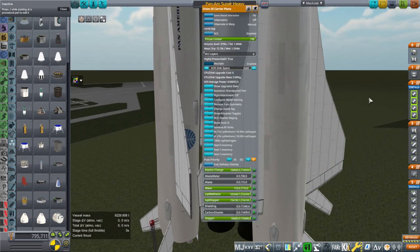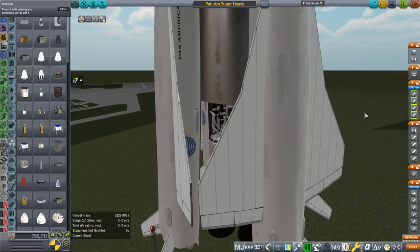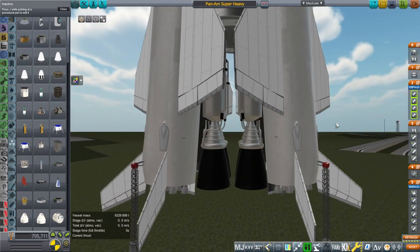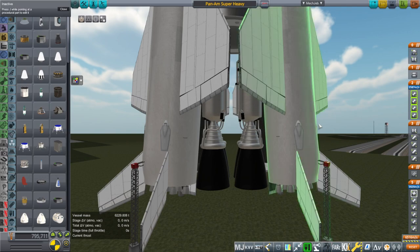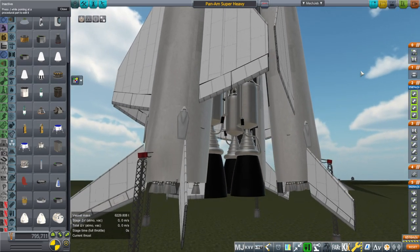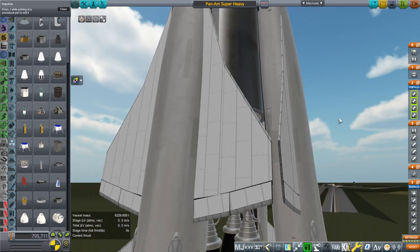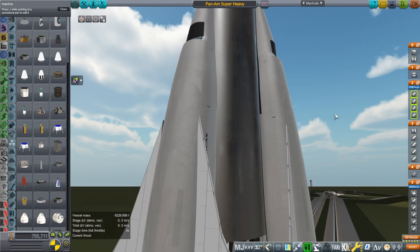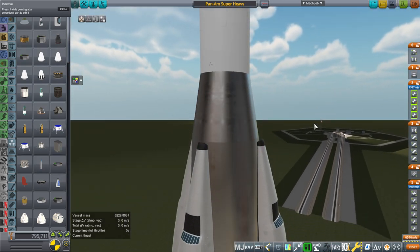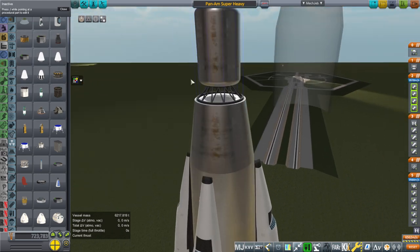I did have this already-tested Orion carrier plane with its Raptor engines, and this is a much bigger system. It does occur to me that I may have forgotten to add a probe core into the core, because we have them on the carrier planes, so once they decouple there will be no control. Let me just toss one on top of the tank for now.